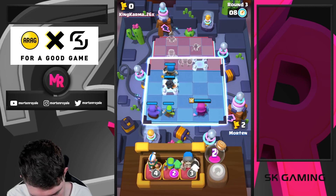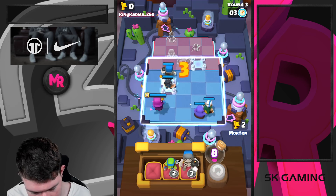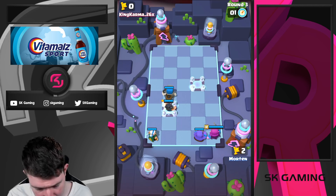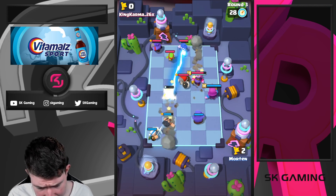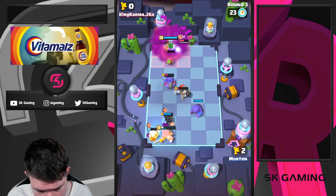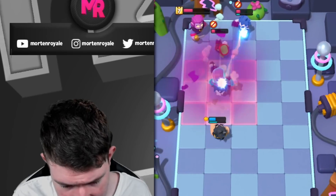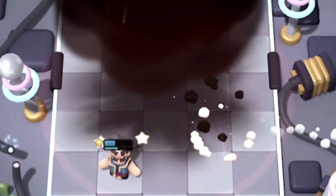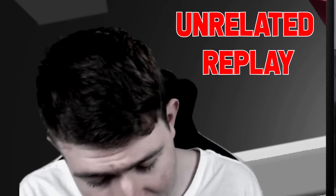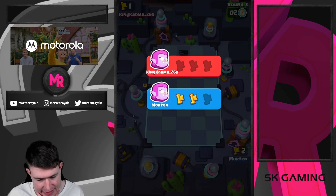I'm just going to play spear goblin first, then go for magic archer and bowler. I always try to snipe things. I want to play my magic archer in the pocket to get the optimal angle. This is looking really, really good. Bowler is going to hopefully kill his Mortis as soon as possible. His Electro Wizard gets a ton of value now, and his giant skeleton unfortunately cleans everything up. My Electro Wizard is not looking too well, and this is going to be a deciding game.